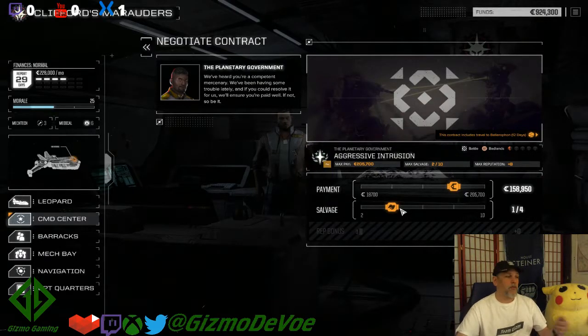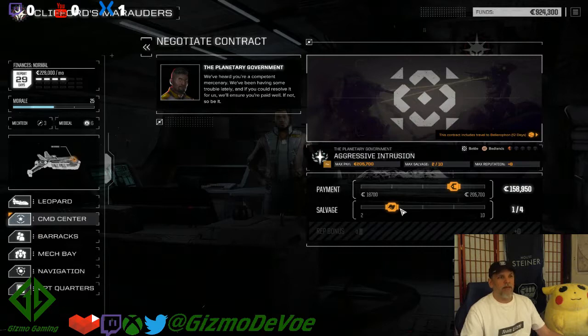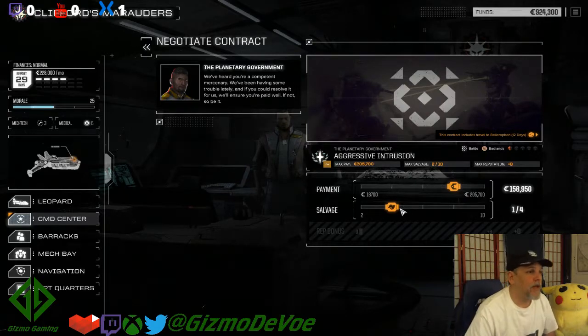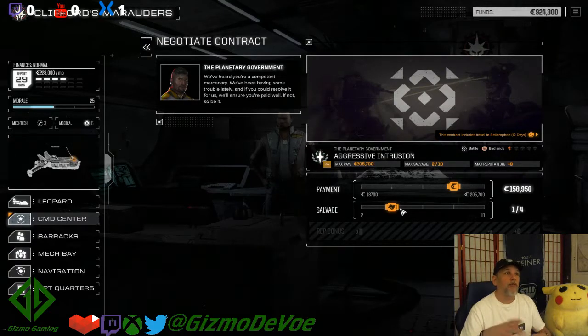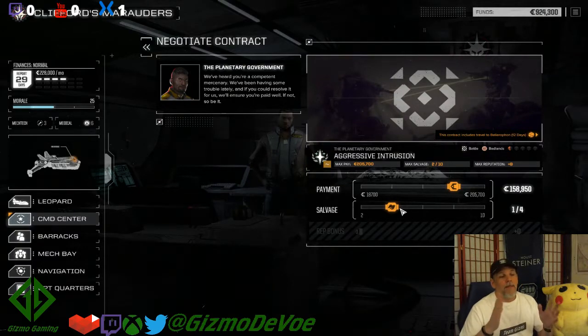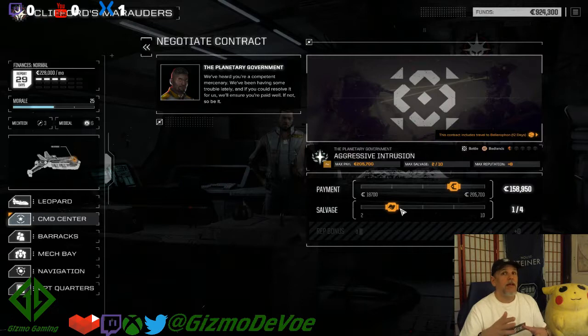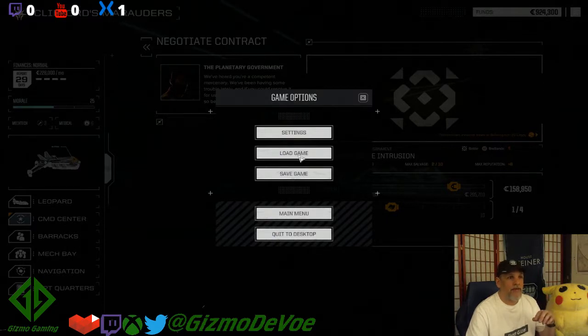Here's an example of a non-priority contract: this aggressive intrusion pays a maximum of 205,000 C-bills - less than our monthly expenditures. After negotiating, I might get 112,200 C-bills and get to pick one salvage item out of six total. If I bump up the salvage share I get 158,000 and pick one out of four total. At the end of the mission you pick one piece from the salvage list and the rest are assigned randomly - you'll usually get ammunition, medium lasers, maybe some cool stuff but generally not great items. Sell it, make some money.